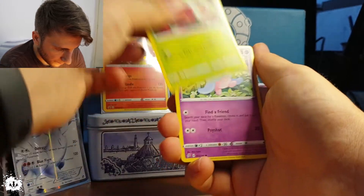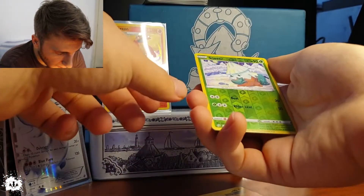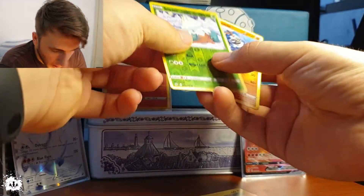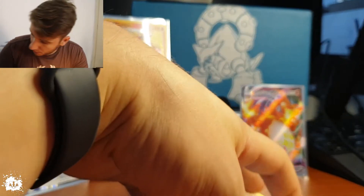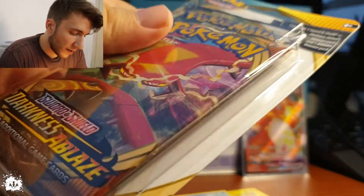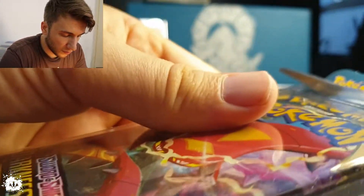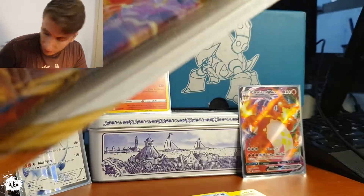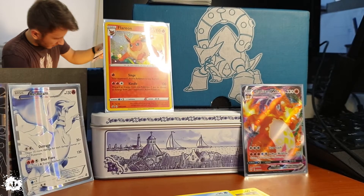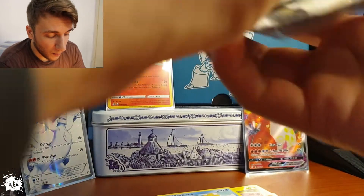Hattena, Magikarp, diverse holo Snowbird — which is a common — and Barbaracle. Out of the way, next one! If this video drags out too long, there's going to be a Part Two — just so you know.